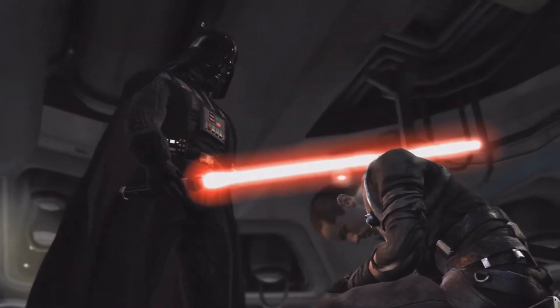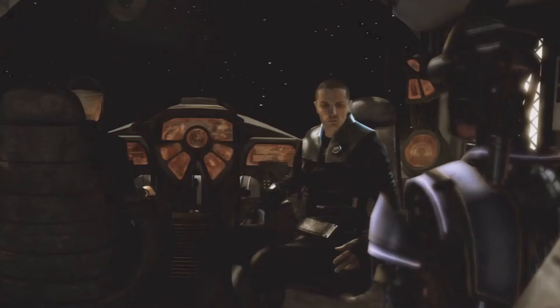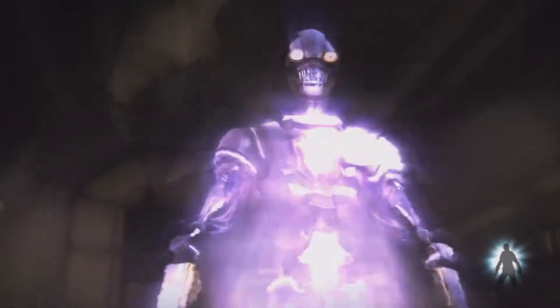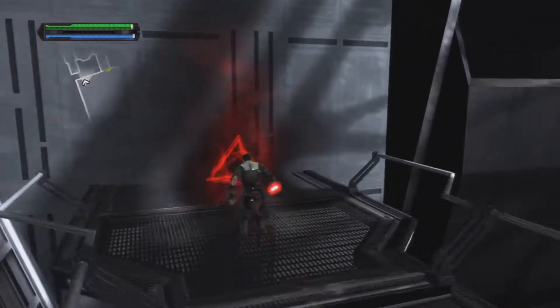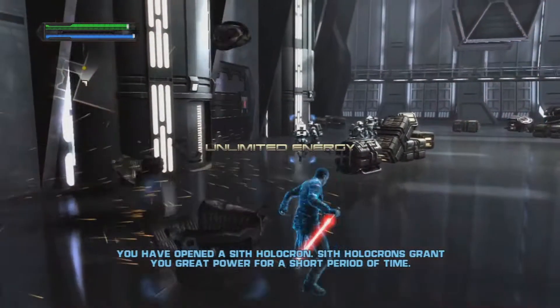Throughout the game, there are all kinds of different characters that you will come across. There's actually a companion — similar to C-3PO, it's kind of like a human cyborg or a little droid that accompanies you on your journey and travels along with you.